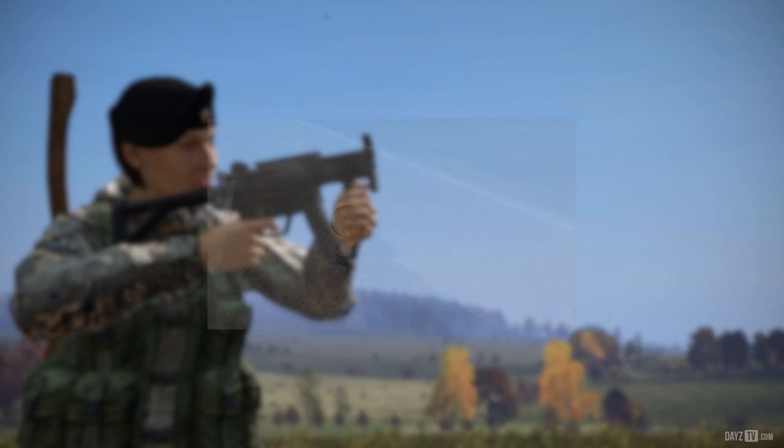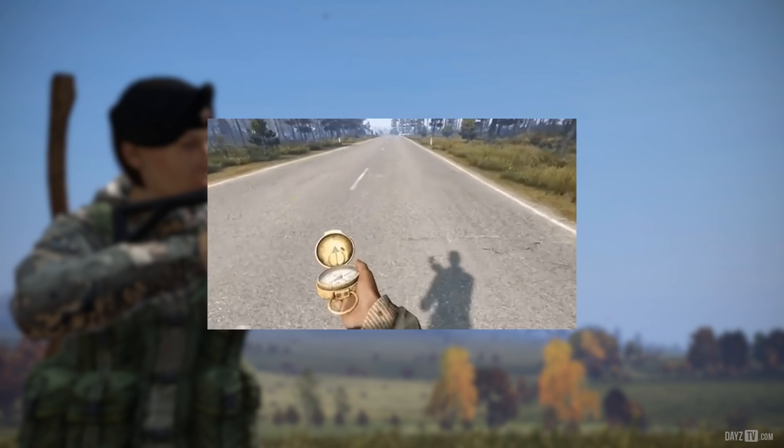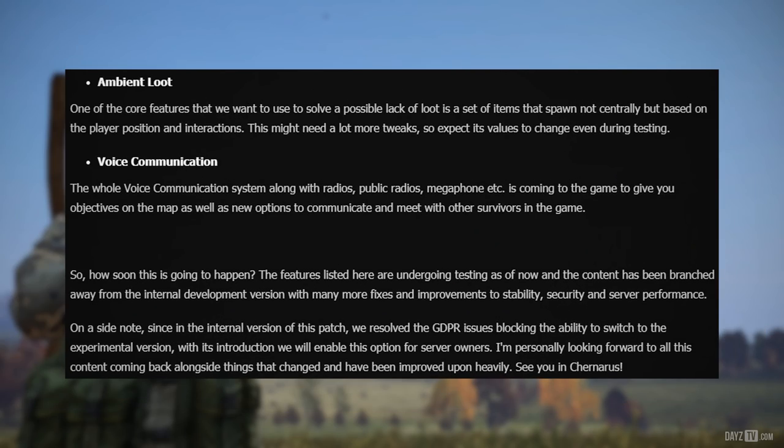The compass — the first part of the navigation system in DayZ besides the new map is the compass. Hopefully it will help you learn more about Chernarus and its intricacies. Ambient loot — one of the core features that we want to use to solve a possible lack of loot...